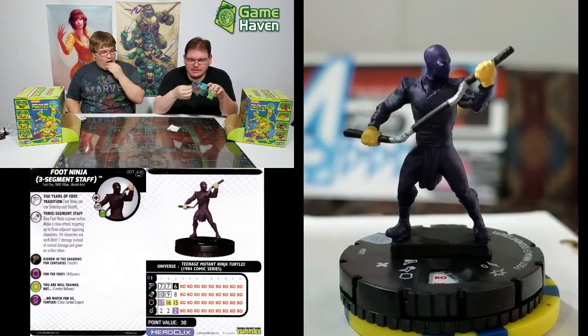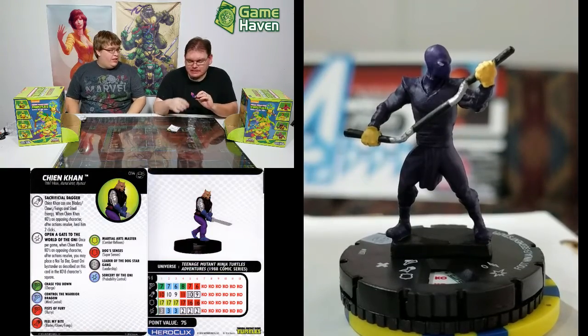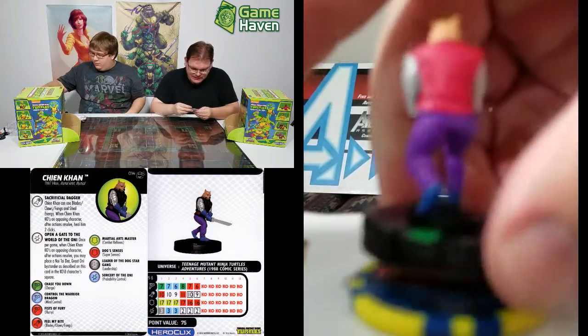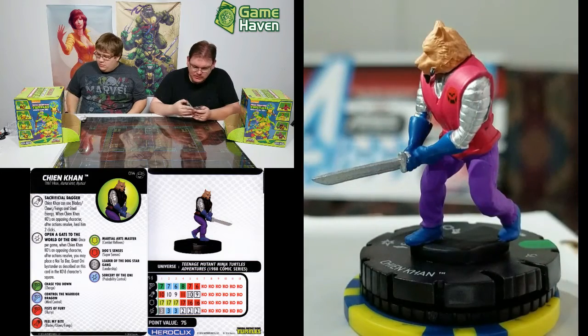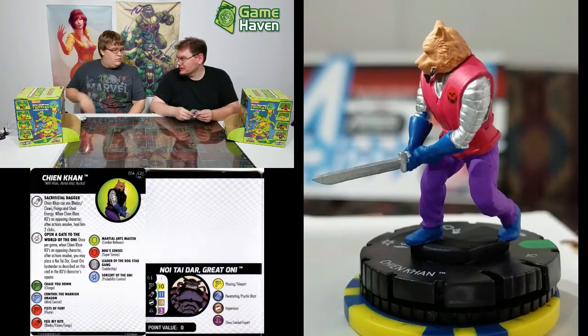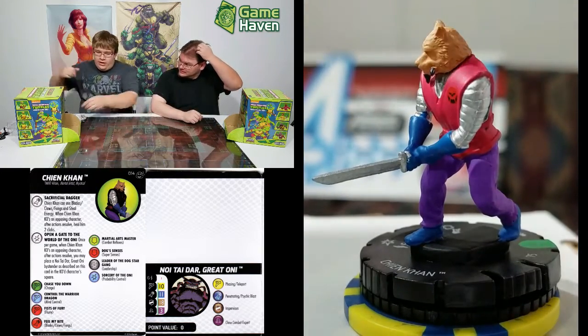A lot of hubbub about this guy — Shin Khan, or Chin Khan, however you say it. He looks cool. He's got sacrificial dagger, Blades/Claws/Fangs, and steal energy. When he KOs a character, heal him two clicks, and then he pulls in a crazy token with ten movement, 18 defense impervious, close combat expert, colossal willpower — just nuts, crazy good.